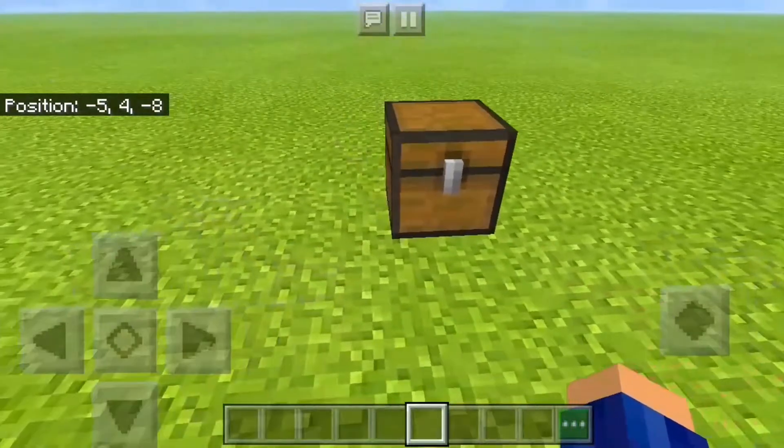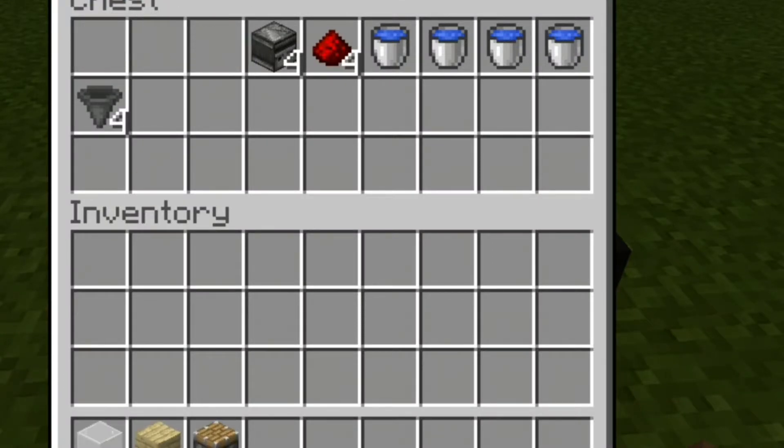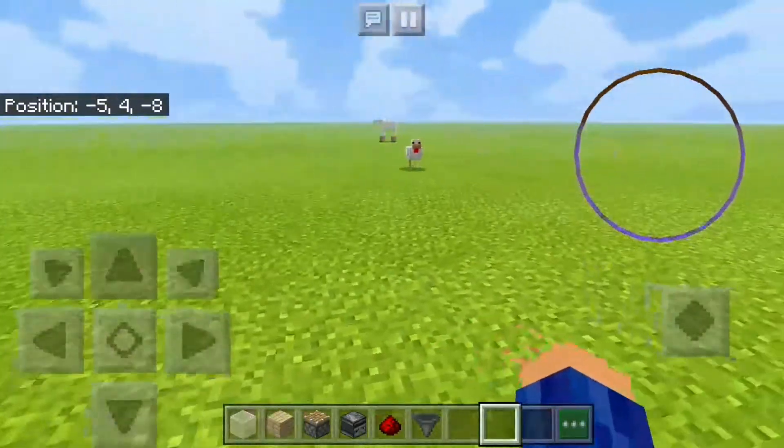So what we need today is any type of glass, any building blocks, four pistons, four observers, four redstone, four buckets of water, and four hoppers. You can extend it a lot but I'm just gonna make it simple and easy.